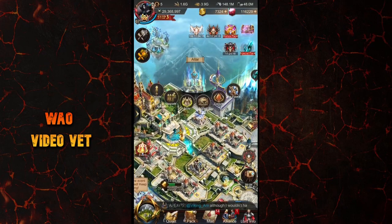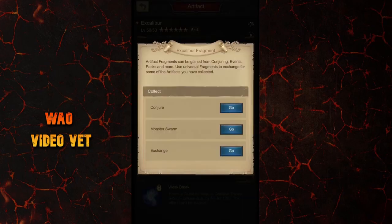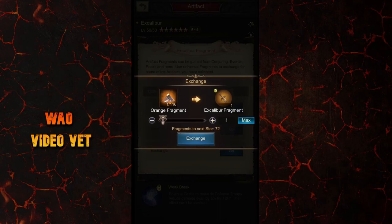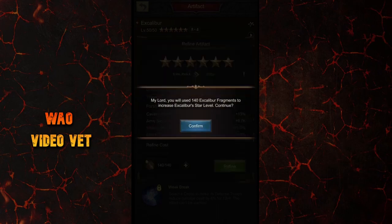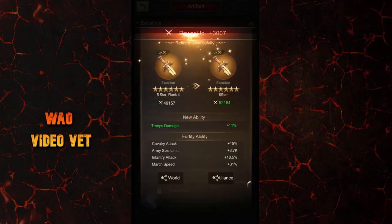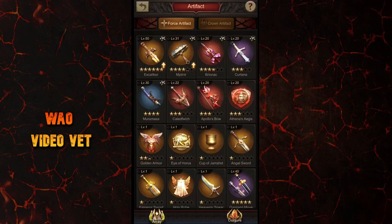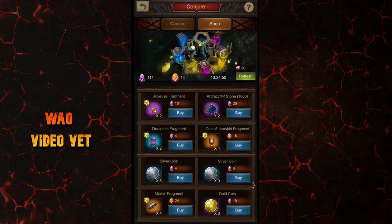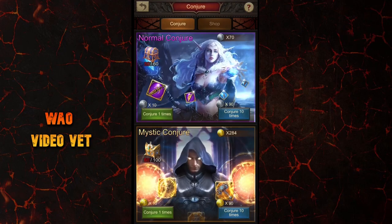Finally, my achievement that you've been waiting for — after all this time, I got Excalibur to 6 stars, unlocking that very powerful 11% troops damage stat bonus. Excalibur is the easiest artifact to max out, even if you are a free-to-play player. I normally say that you shouldn't exchange orange soulstones in the artifact shop to get Excalibur fragments because you get them for free every week in the monster swarm event. But in order to speed up the process to complete the last rank, I did buy the fragments from the exchange shop using orange soulstones.